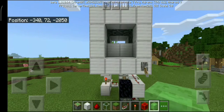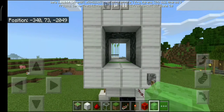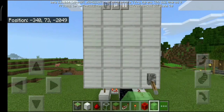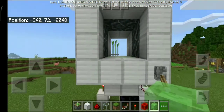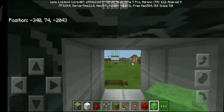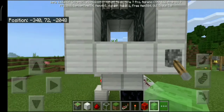As you can see, I was not faking — it's actually a real two by two flush door. With normal two by two flush doors, the pistons are visible, but here they are not visible. How? Using slime blocks.